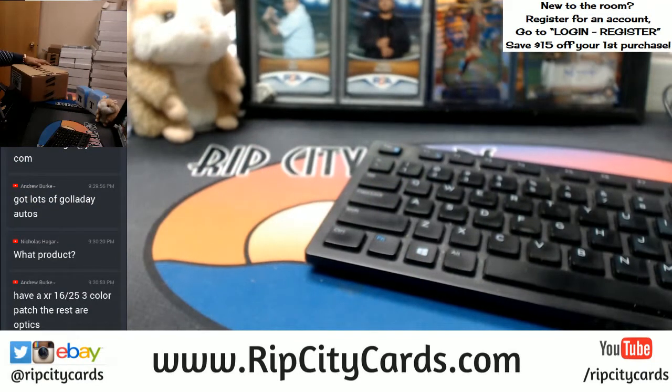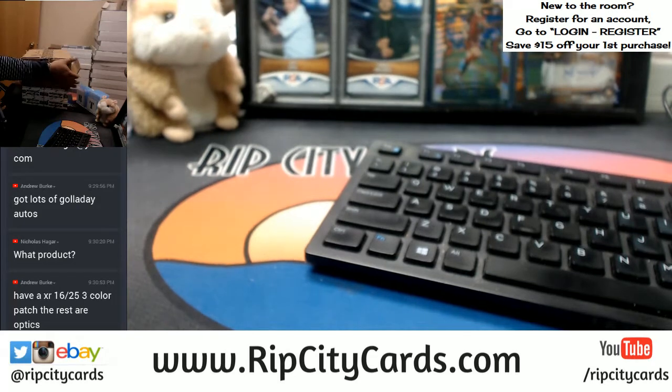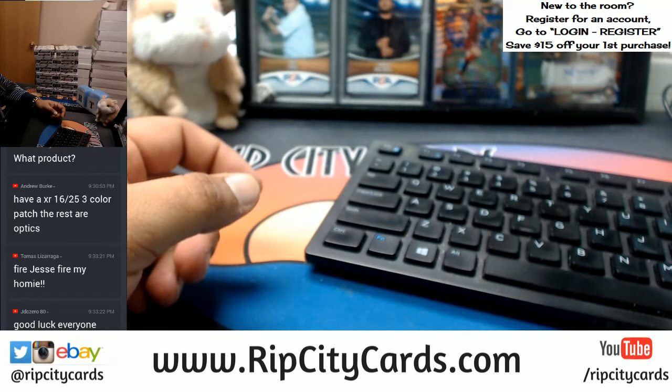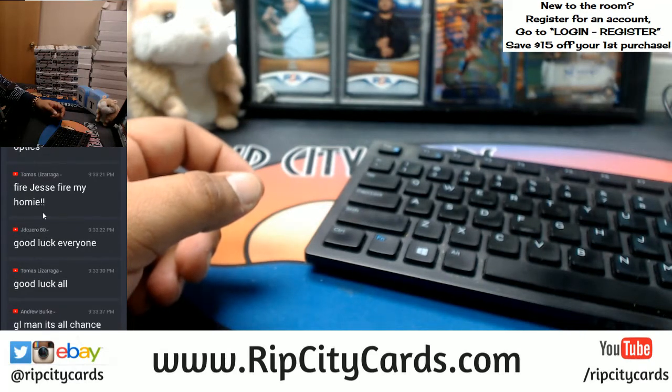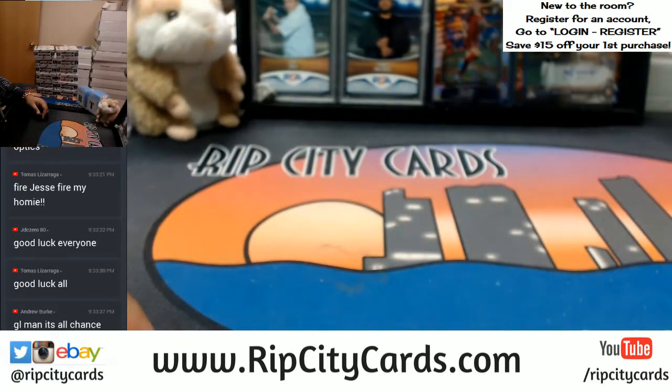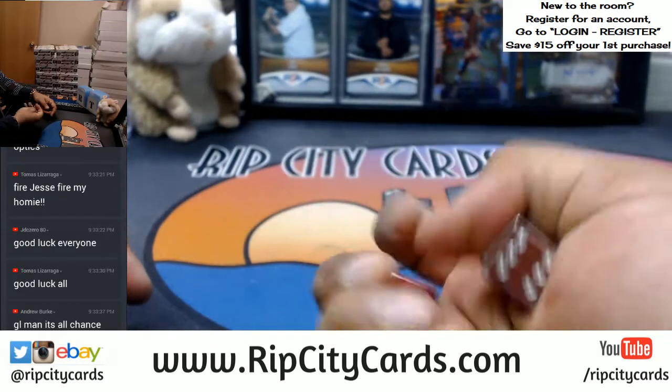I got the case here, I'm going to open it up and pick a box. First look at Contenders Football! I've got a fresh full case in the store with 15 teams still left. This is how it's going to go down — I'm going to pick one of these randomly. There are 12 boxes, so I need the dice to decide our fate. Good luck, guys.